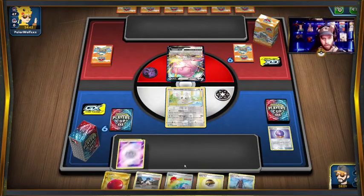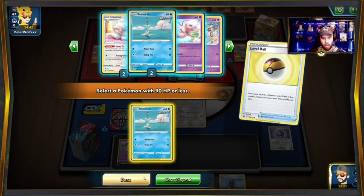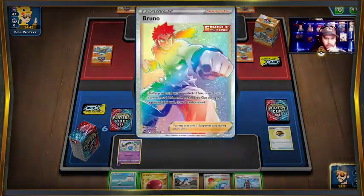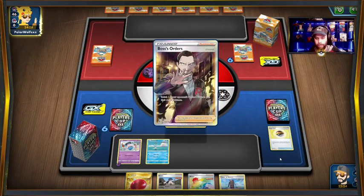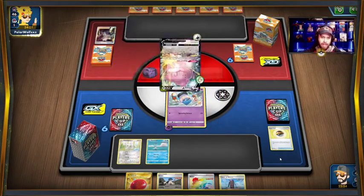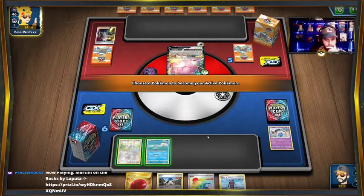And there's the Boss — taking out our Incineroar, probably. Unfortunate — I don't think there was anything much we could have done. So we're not in a position to take prizes. We'll go ahead and do that. We'll Bruno and try to draw as many as we can. We do get some help here, and we're just gonna retreat and get rid of this.